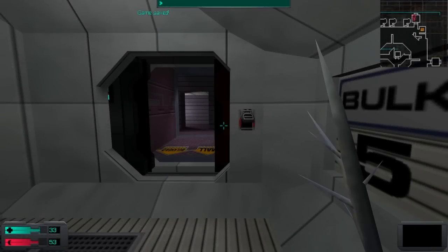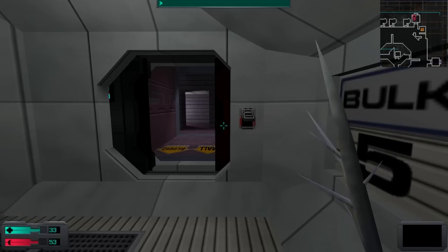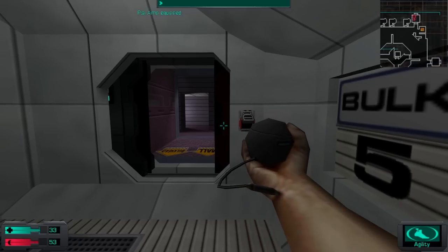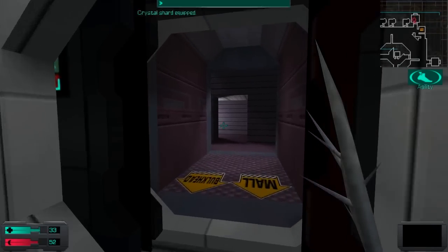Welcome to System Shock 2. In this update we're back on Athletics, but this time we are behind the door that prevented us from going any further last time. We're now going to tackle the crew sectors of Athletics.